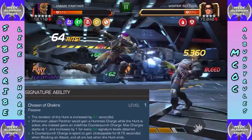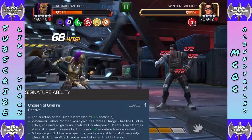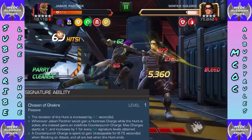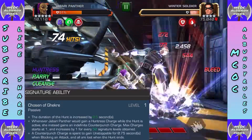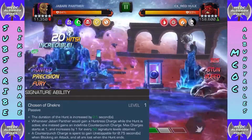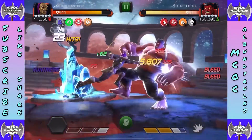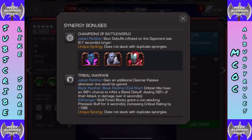Signature ability: duration of the Hunt is increased by half a second. When Jabari Panther would gain a Huntress charge while the Hunt is active, she instead gains an indefinite Counter Punch. Up to 50 signature — this increases Counter Punch spending to gain an Unstoppable for three-quarters of a second when blocking an attack. I wouldn't say she's dependent on her signature ability by any stretch of the imagination, but it does give a little Unstoppable.